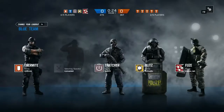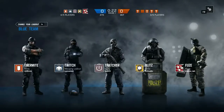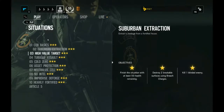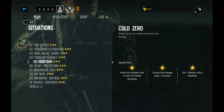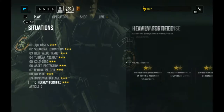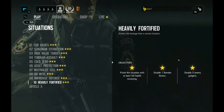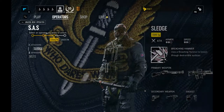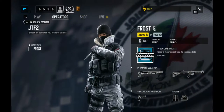Tom Clancy's Rainbow Six Siege is a first-person shooter where two teams of five players test their skills against each other. When starting for the first time, you'll want to play missions known as Situations. Situations teach you what you'll be doing against other players and reward you by giving you Renown. Renown is the game's main currency and is used to buy characters as well as weapon accessories.